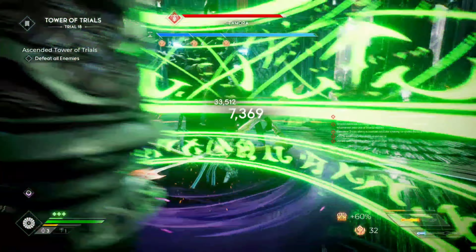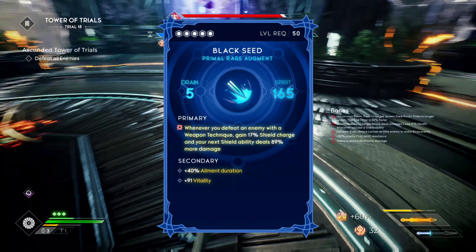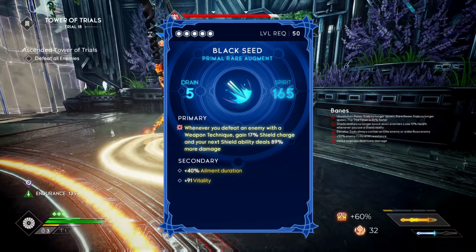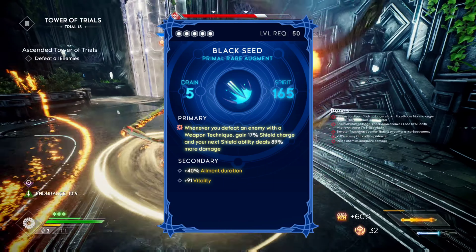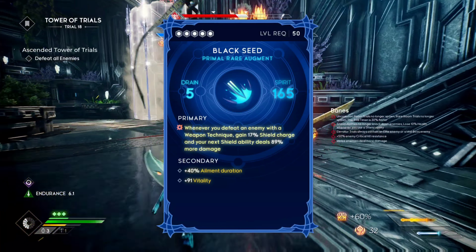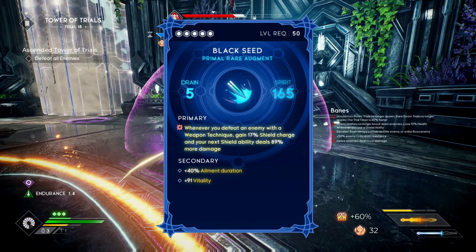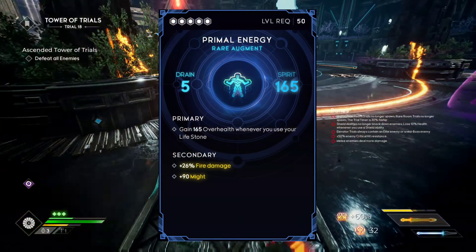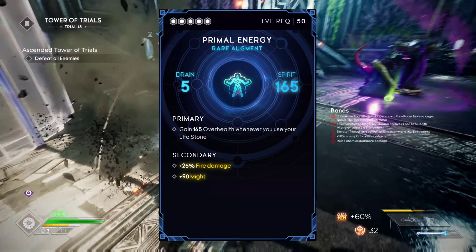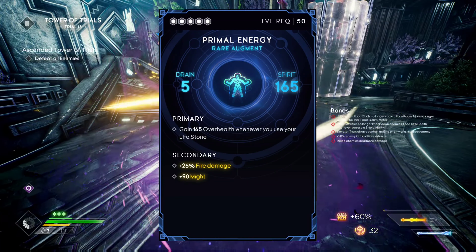The first Shield Augment we're using is Black Seed. I went with this one because I was looking for something with Elma duration, and it also has perks that can boost our build abilities. The secondary I have on it is Vitality, which helps with Presence of Mind. If you see another Spirit Augment you'd prefer, it's fine — I recommend one that boosts your shield, but look for those secondaries. Last we have Primal Energy, which gives us over health with our Lifestone. The secondary I wanted was fire damage, which we got.